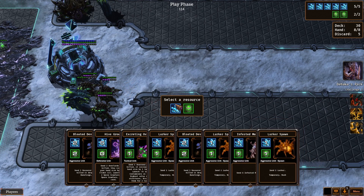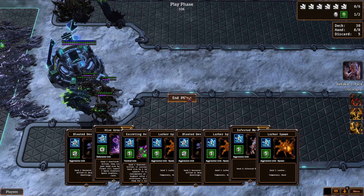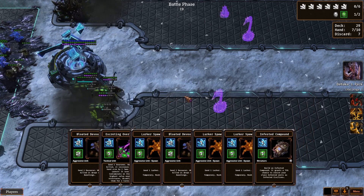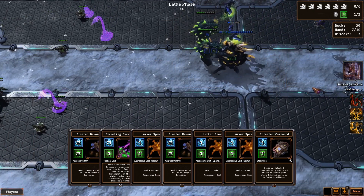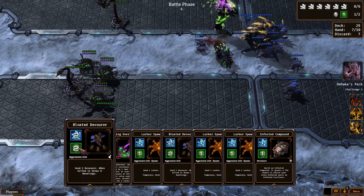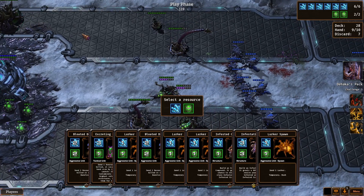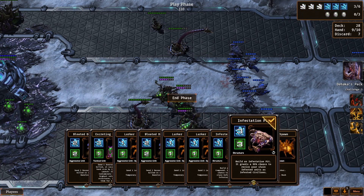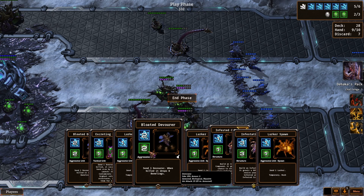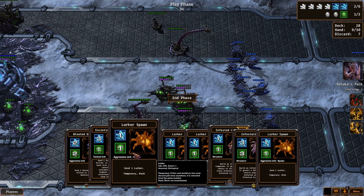Hand is maxed out, let's grab you, you, and you. I'm saving my lurker cards because I can send a bunch of them all at once if I do it right. Those were not supposed to pop up all the way over there, but you do you. Let's get the infestation pit and the infested compound, one of these, and lurker spawn going.